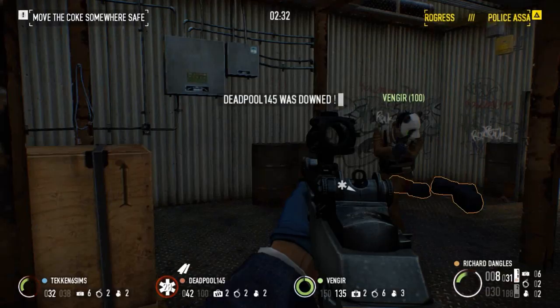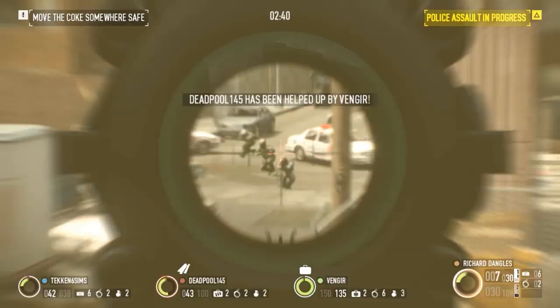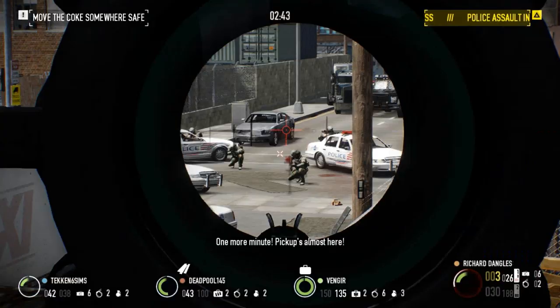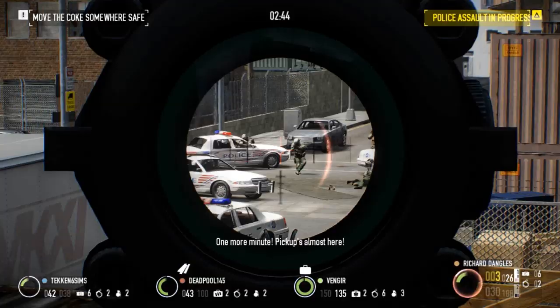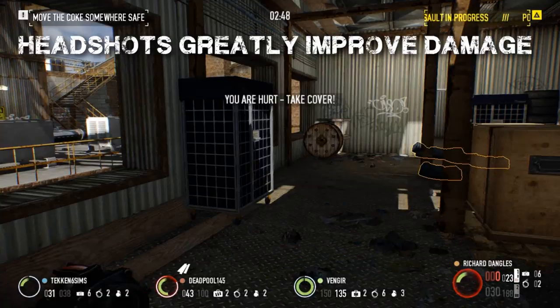Starting with damage, the M308 will deal 75 damage per shot, which is only second to the Mosconi 12 gauge. The extremely high damage makes this weapon prime for dealing with heavier units. To further capitalize on the high damage, headshots should be attempted if possible, as headshot multipliers vary.